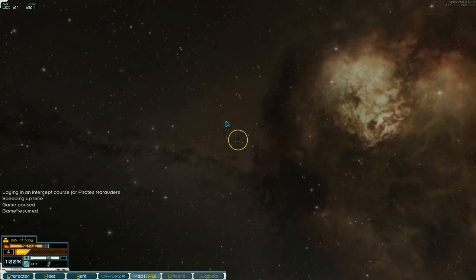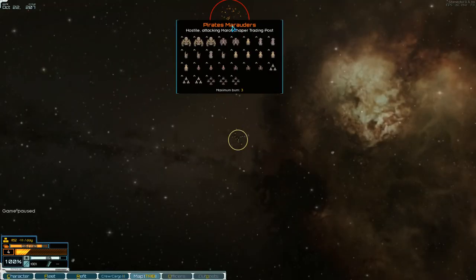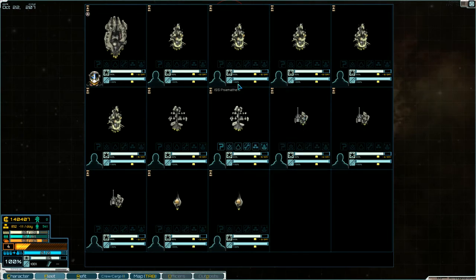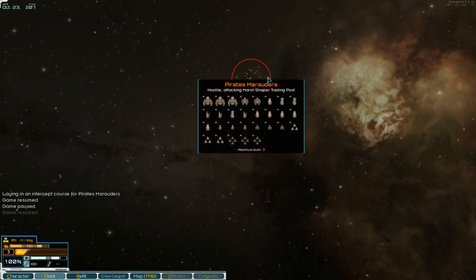That fleet is mostly frigates, plus three cruisers, two destroyers, and fighter support. I don't know if I'm ready to sacrifice my fleet. Their frigates are probably weak but I'm outnumbered here.